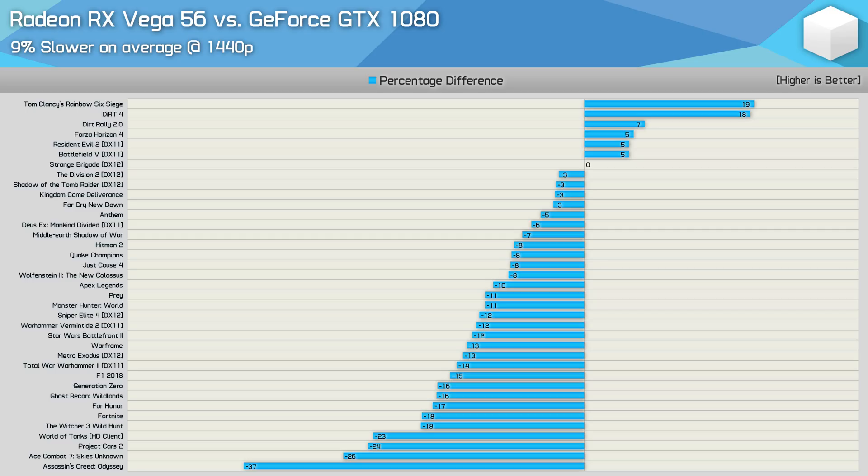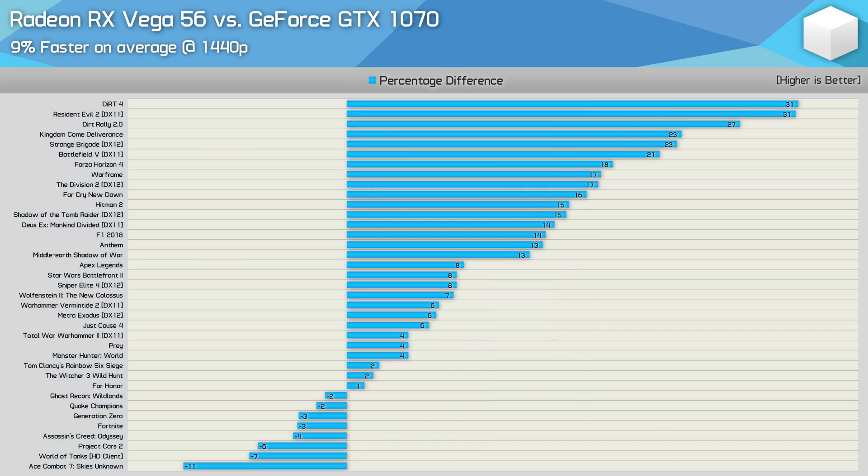There were a few games where Vega 56 gets shafted, including Assassin's Creed Odyssey, Ace Combat 7, Project Cars 2 and World of Tanks. Still, overall a pretty positive 2019 test for Vega 56. It's also interesting to note that while Vega 56 was just 2% faster than the GTX 1070 back in late 2017, it's now 9% faster. It was slower by more than a 5% margin in just 3 of the 37 games, while it was faster by more than a 5% margin in 23 of the titles tested.